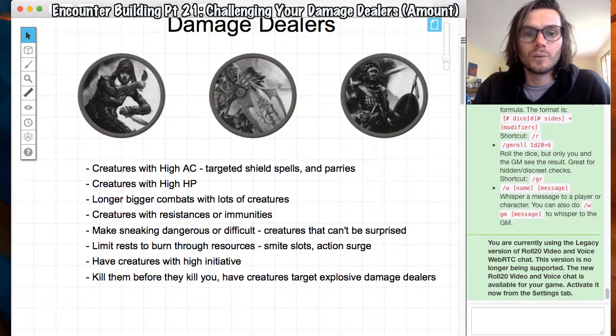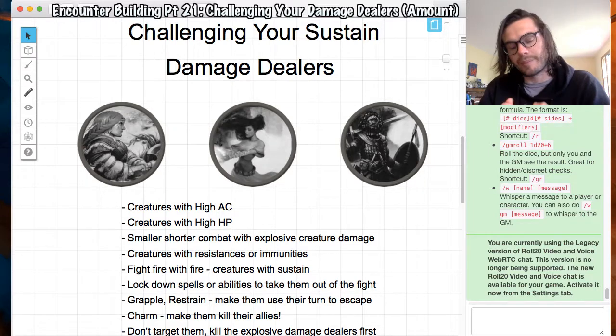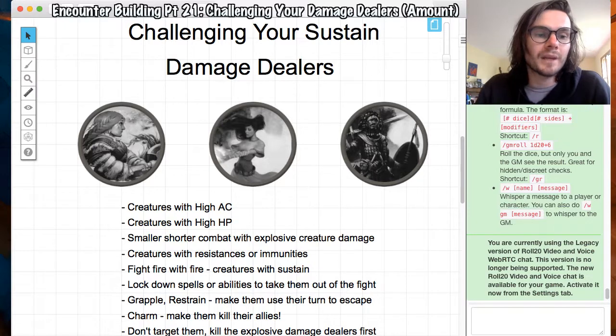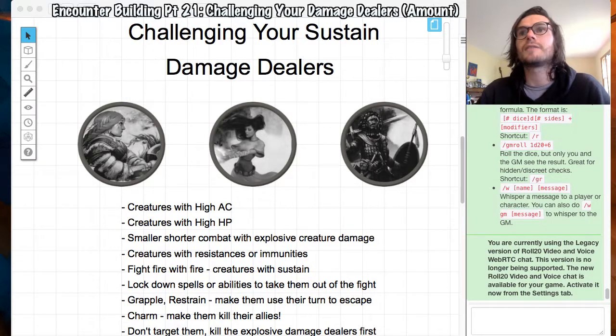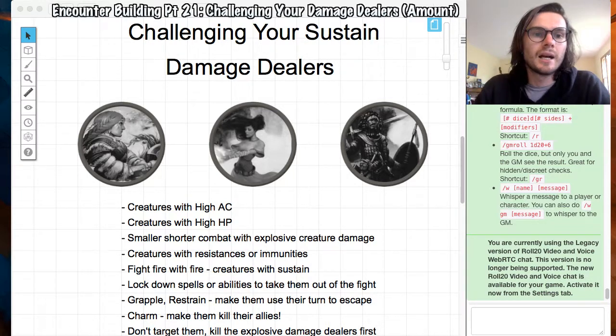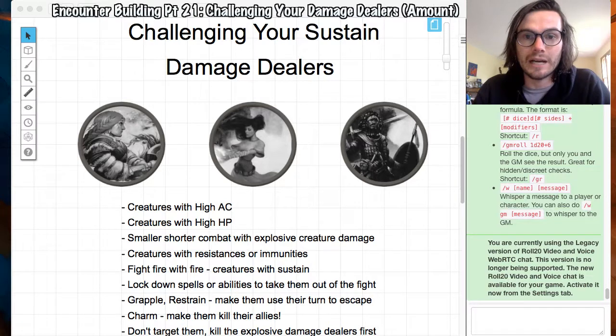Now we have sustained damage dealers — your barbarians, monks, and fighters when they don't have action surge. They consistently do damage, attacking each time without the crazy explosive burst the others have, but they sustain over a fight for longer. To deal with this, giving creatures high AC and high HP is one way to make a fight go longer and harder.